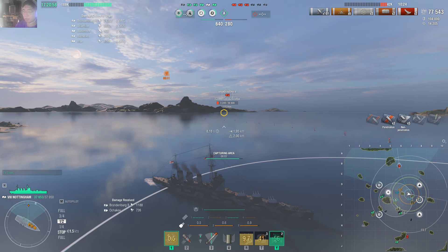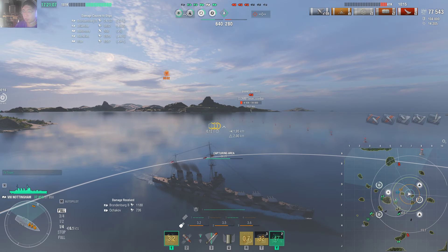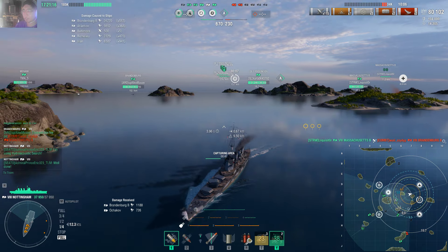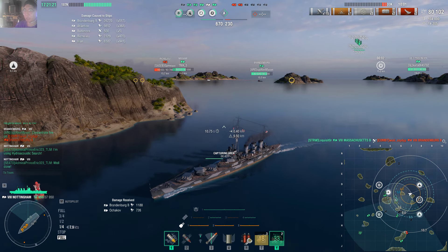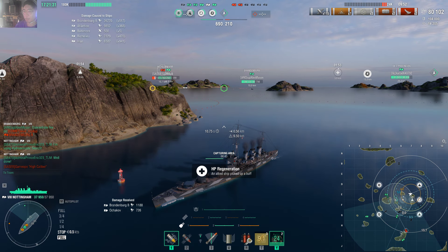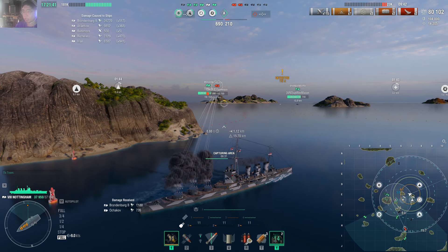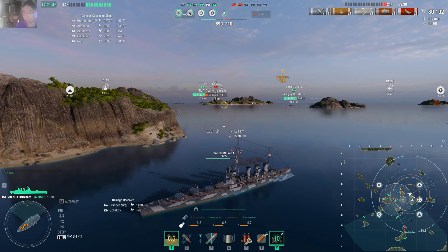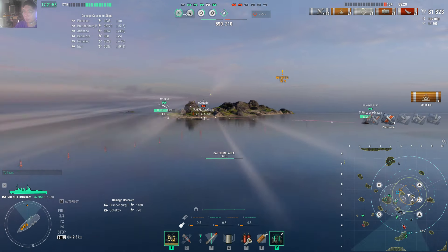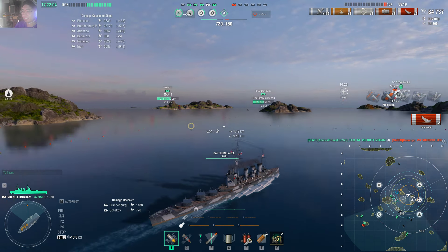Scoring 1381 damage — pretty decent. Massachusetts B hits and takes down a battleship. Now only Rishulu remains with two ships left on the enemy side. I pick up another HP regeneration buff. I fire HE salvos on Rishulu, still struggling to set it on fire consistently — but finally land one fire. I get the third kill: an enemy battleship destroyed.